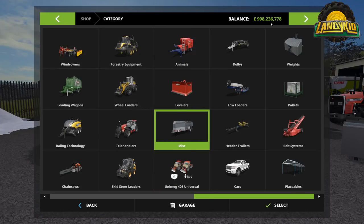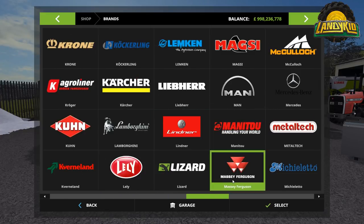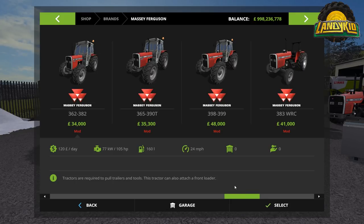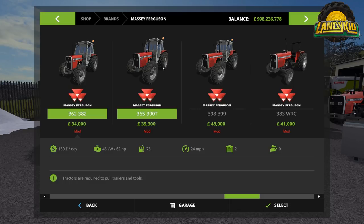Let's open it up in the shop to begin with. We'll go over to Brands and find Massey Ferguson, and scroll right to the end. To begin with, we have the 362 to the 363-82, peaking out at 150 horsepower, costs 34,000. They all do roughly the same speed so I won't go over that. The 62 horsepower variant is there. Then we have the 365 to the 390T — T stands for turbo — peaking out at 65 horsepower, that is 35,300.